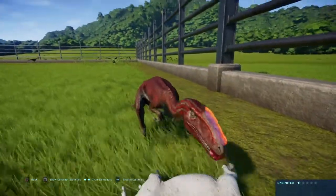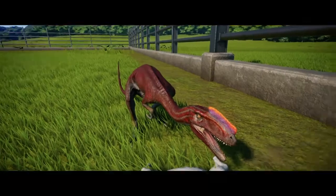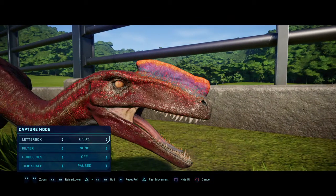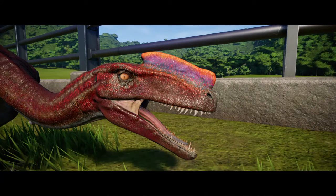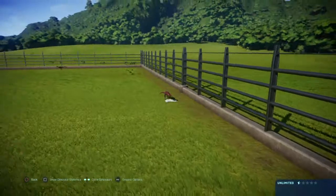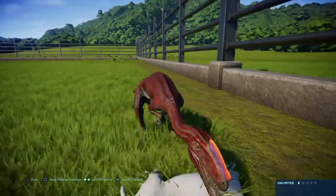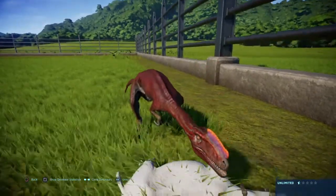Look at the crest on the Proceratosaurus — look how well blended it is! There's a bit of orange on the top, purple in the middle, and a tiny dash of blue at the bottom. It looks so amazing, displaying its colors as if it were a male dinosaur showing off. If this creature really was a male, the crest would definitely look something like that.